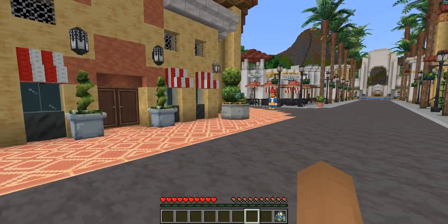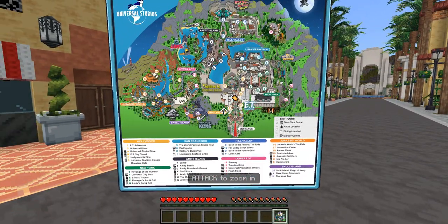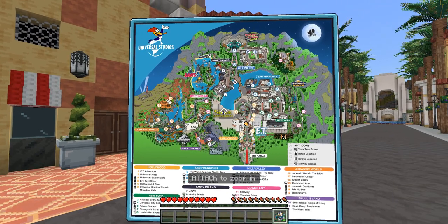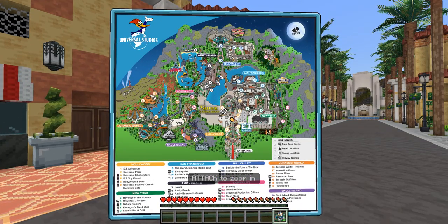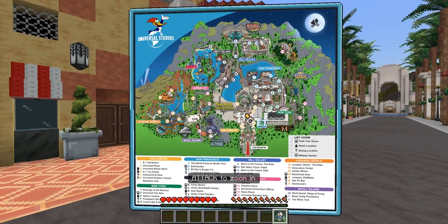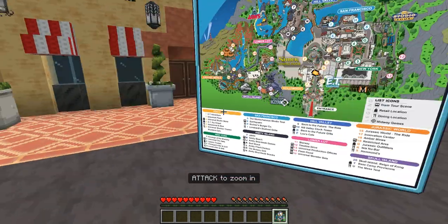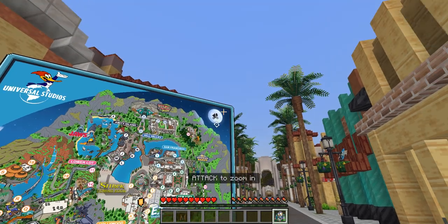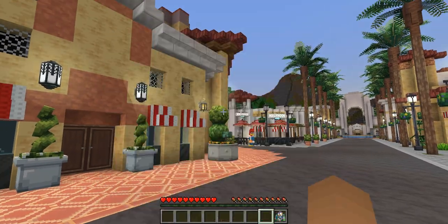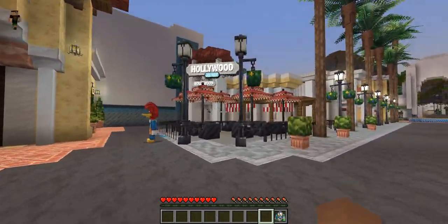We actually got a map! Shrek's coming soon — so Shrek's not ready yet, we might have to come back to it. We've got E.T., Jurassic World right there, Back to the Future, and the Studio Tour. This is so cool! Anyways, let's go and have a look around. This is like Main Street, we've got the Studio Store.